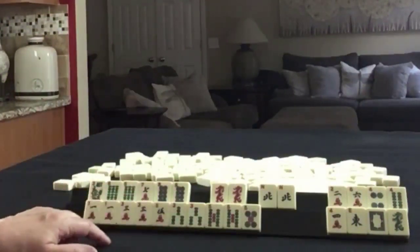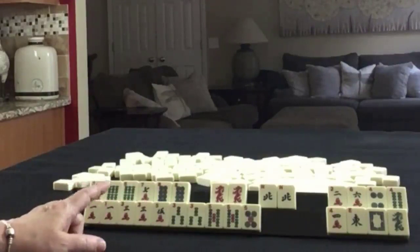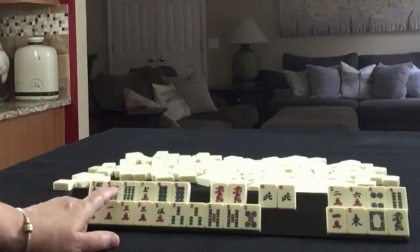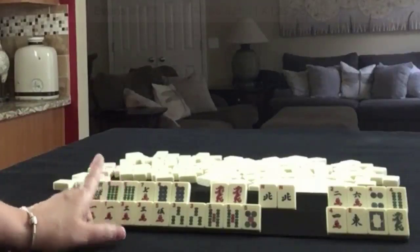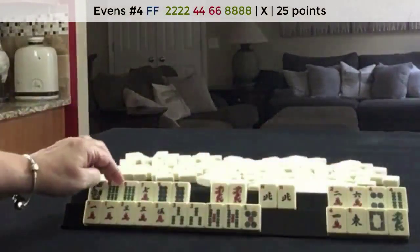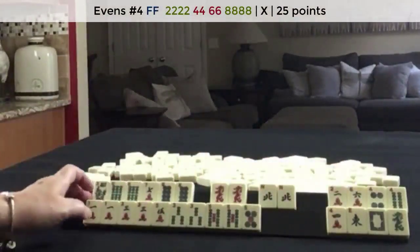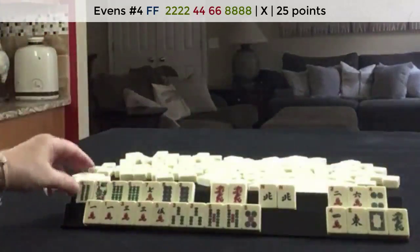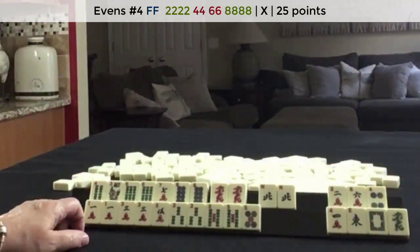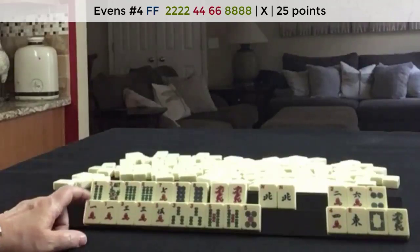We have six, seven, eight — six, seven, eight. If we had a two dot, we could do two dot, four, six, eight dot. Maybe hold the four for two, four, six, eight — plan B. Two, four, six, eight McSuits — that would be the fourth hand down.